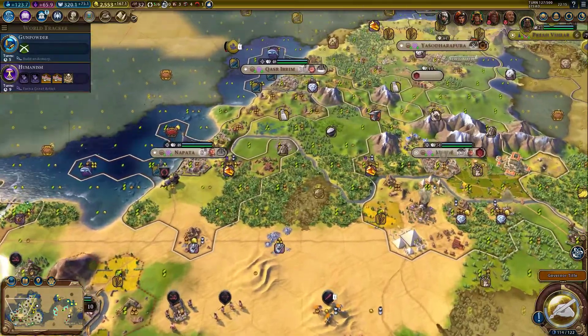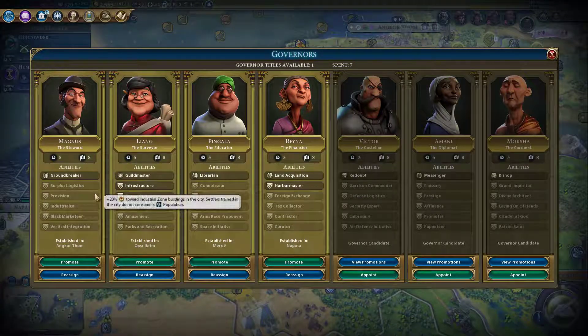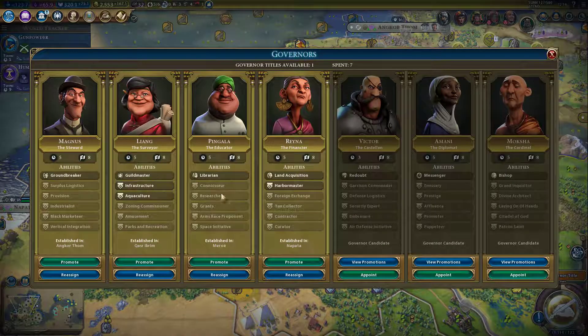A new governor title. How many more? Four governors. What can you give us? You're not promoted. Growth, Provision, Industrial — it's a little bit late for this. Districts in general — this is a very useful governor, the Surveyor. Just for all districts? 30% — very good.